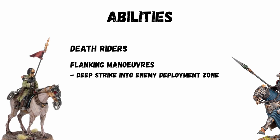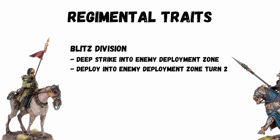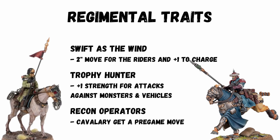The last ability which goes in favour of the Death Riders is their flanking manoeuvres, which allows them to deep strike behind enemy lines. Even as fast as they are, this is great movement shenanigans. Looking at the new 9th edition regiment traits, you've got Blitz Division which means reserves are half price, so you can either take more or they're going to be cheaper. Also you can deploy into the enemy deployment zone from turn 2, which can be a nice way of replacing the flanking ability of the Death Riders.